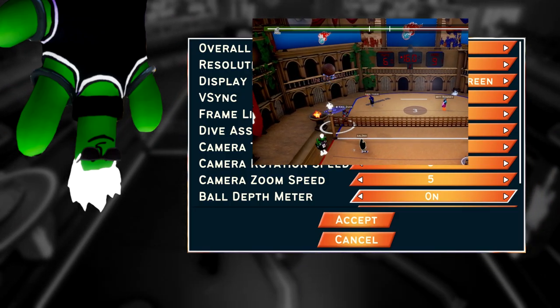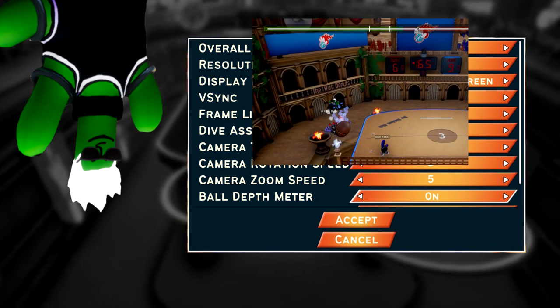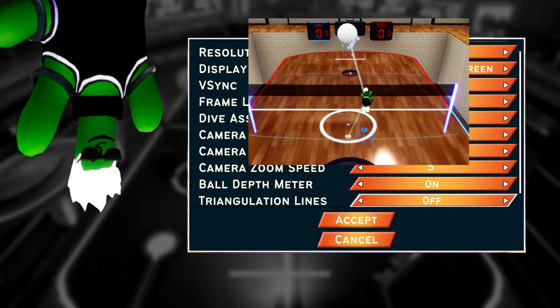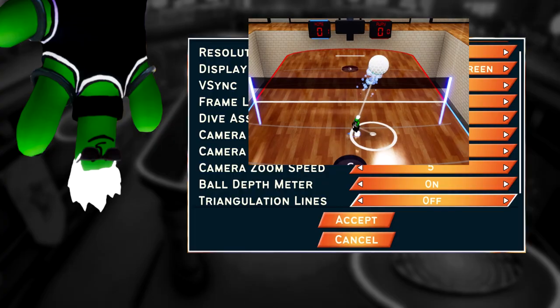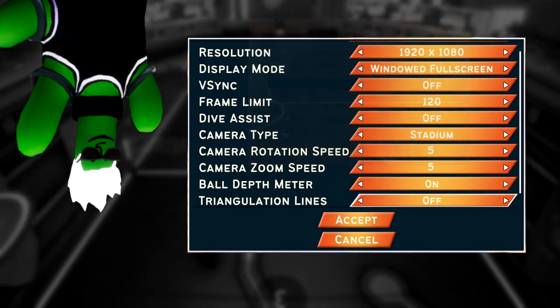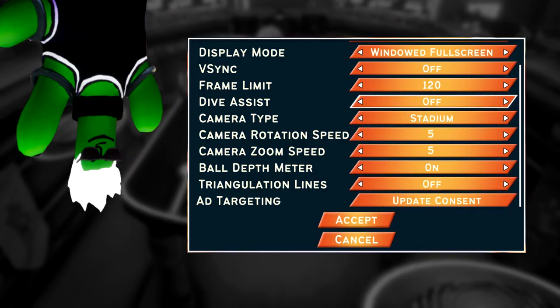I mainly used the ball depth meter in my competitive grind and VOD review to pause and see where I was in relation to the ball. Turning on triangulation lines will help you out if you're having issues with the depth perception of the game's 3D Pong style camera. It draws a transparent line to the ball to ensure you know exactly where it is at all times. Dive assist is important, but there will be a whole section on it later.